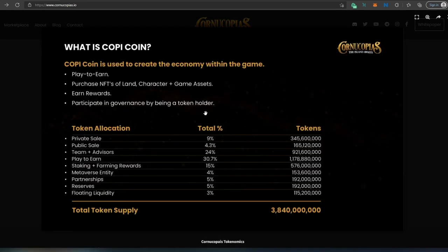Right here if we scroll down you can see tokenomics — basically how all the tokens are going to be distributed. The main things are: play to earn, purchase NFT lands, character game assets, earn rewards, and participate in governance by being a token holder. You can see the actual breakdown: private sale, public sale, team, play to earn, staking, metaverse, partnership, reserves, and floating liquidity.